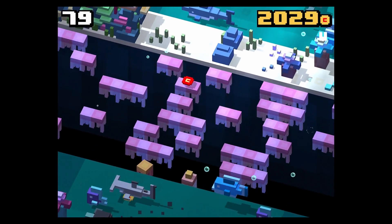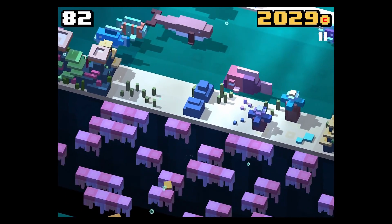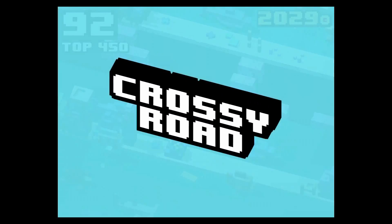I already told you how to unlock the angler fish. This sea sponge is the mystery character, so go into the packing order and grind. And yeah, still waiting to unlock the last one.